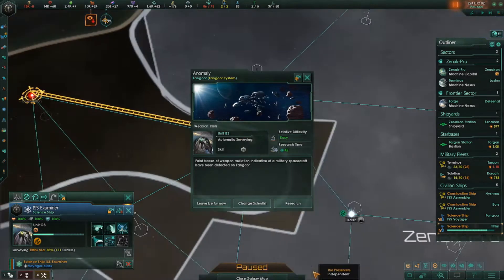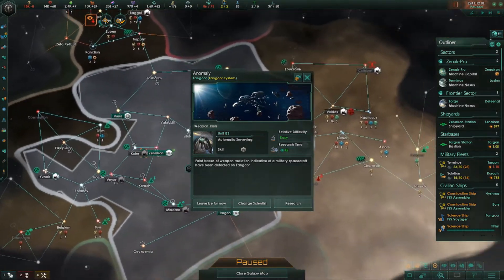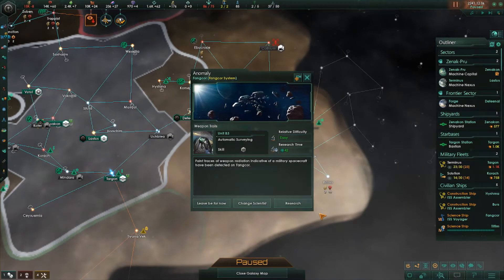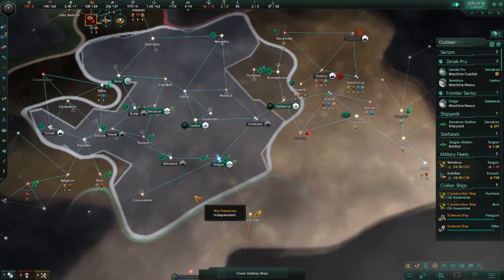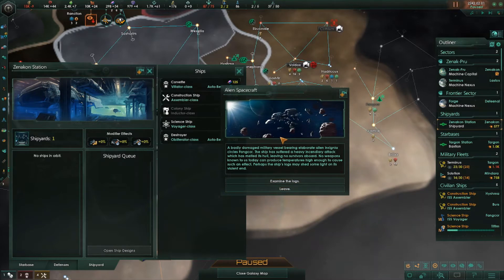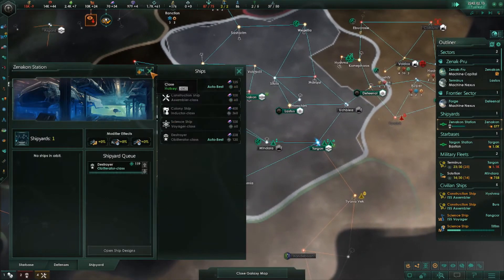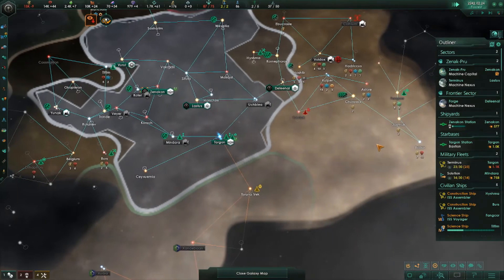Anomalous surface variable detected — another anomaly. System survey complete. Weapon trails: faint traces of weapon radiation indicative of a military spacecraft have been detected at Fancor. Then: an alien spacecraft — a badly damaged military vessel bearing elaborate alien insignia circles Fancor. The ship has suffered a heavy incendiary attack which has melted its hull leaving no survivors aboard. No weapons known to us today can produce temperatures high enough to cause such an effect. Perhaps the ship's logs may shed some light on its violent end. We will examine the logs after we're done surveying the planet. Just building another destroyer — it's almost time.